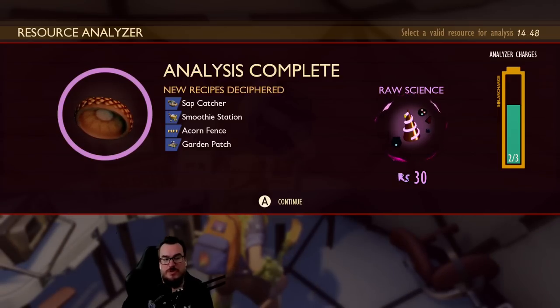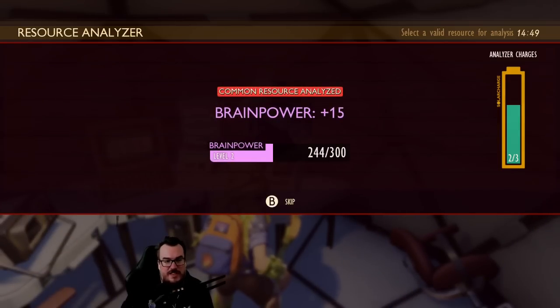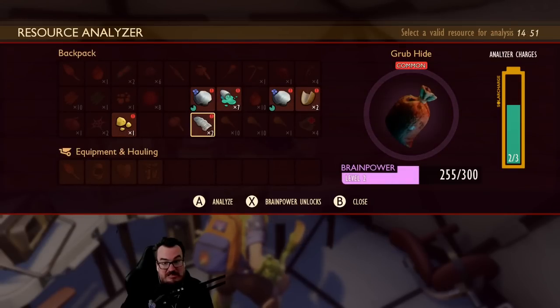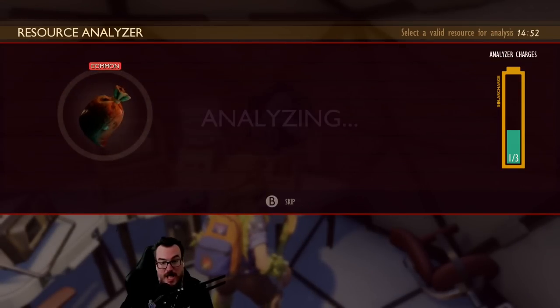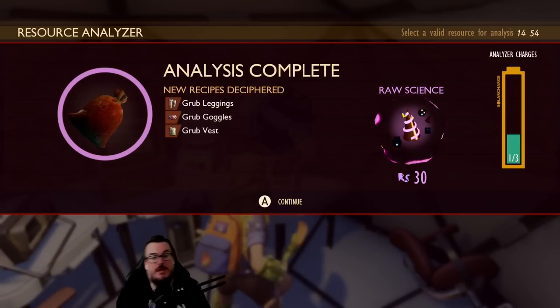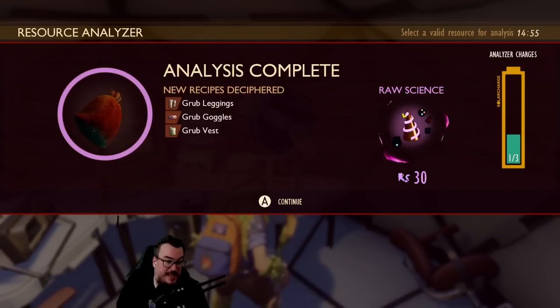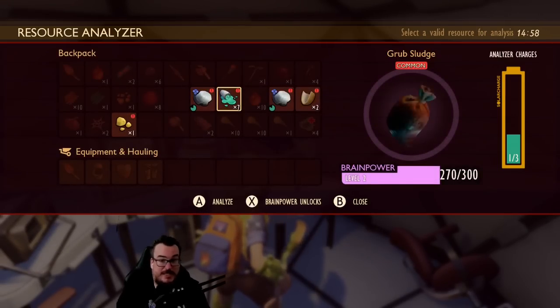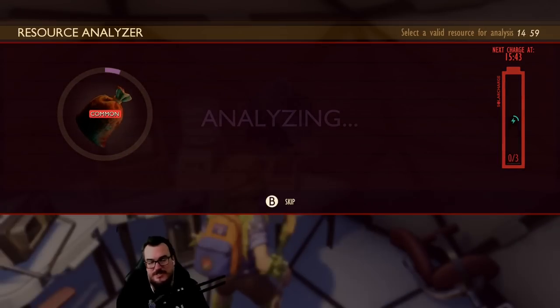Sap catcher, a smoothie station, an acorn fence, grub hide. I'm having a good time with this game — it's got that classic survival thing of like, and then I gotta do this, and then I gotta do this, where it's like...